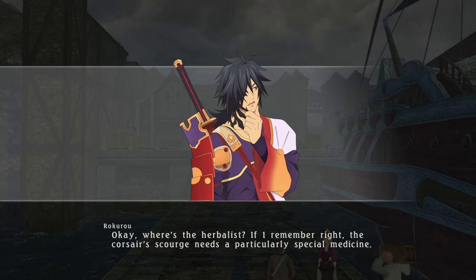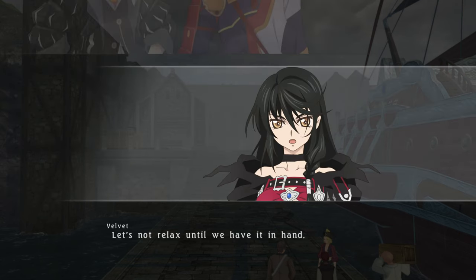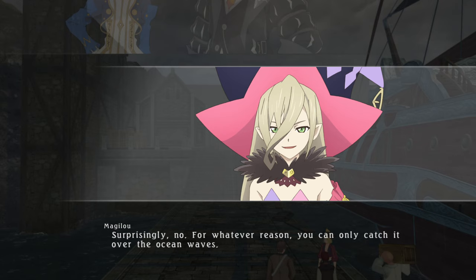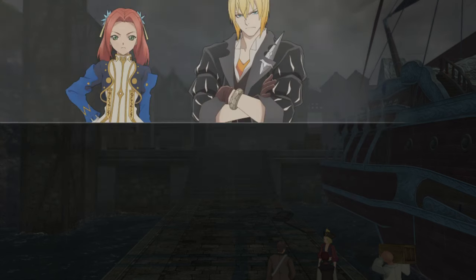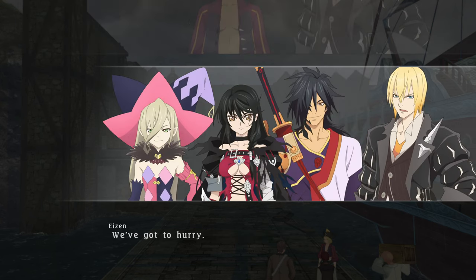Where's the herbalist? If I remember right, the Corsair Scourge needs a particularly special medicine. It's a wildflower called Salatoma — its juice can cure the Corsair's Scourge. Doesn't sound too tricky. Let's not relax until we have it in hand. Hold on a minute — won't you just be spreading the disease if everyone wanders into town? Surprisingly, no. For whatever reason, you can only catch it over the ocean waves. It's speculated it might have something to do with the salt in the air, or maybe the microbes in the seawater. Nobody knows the cause for sure, but there are no recorded cases of people catching it on land. We'll be back soon — you all remain on the ship.